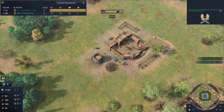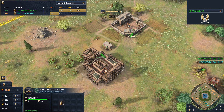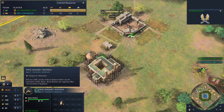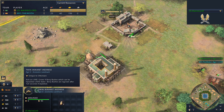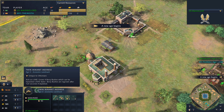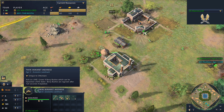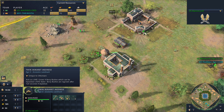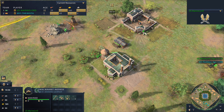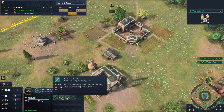On the west side of the map for the Ottomans, played by Marine Lord in green, we have the Twin Minaret Medrese — the landmark to get him to the Feudal Age. It acts as a mill, grows four berry bushes which can be harvested 50% faster, and berry bushes are regrown after 120 seconds if depleted. That's actually a really nice landmark — it's an infinite source of food gathered super fast, and it acts as a mill so you can get that early wheelbarrow should you wish.